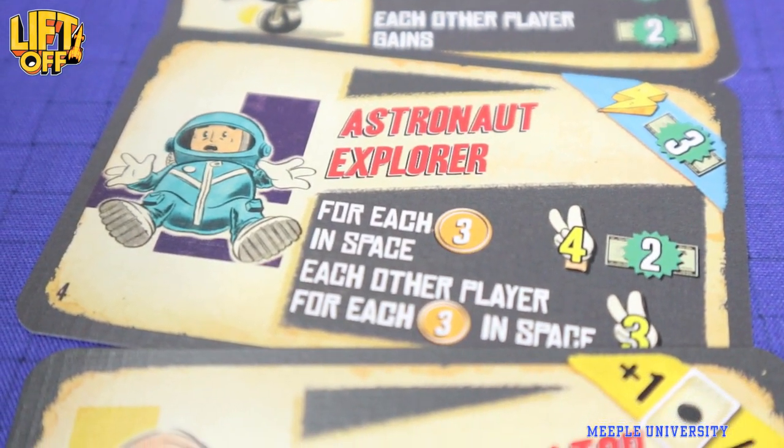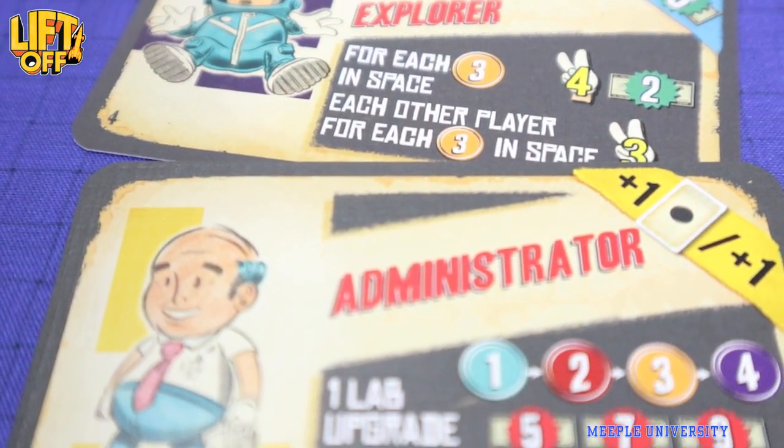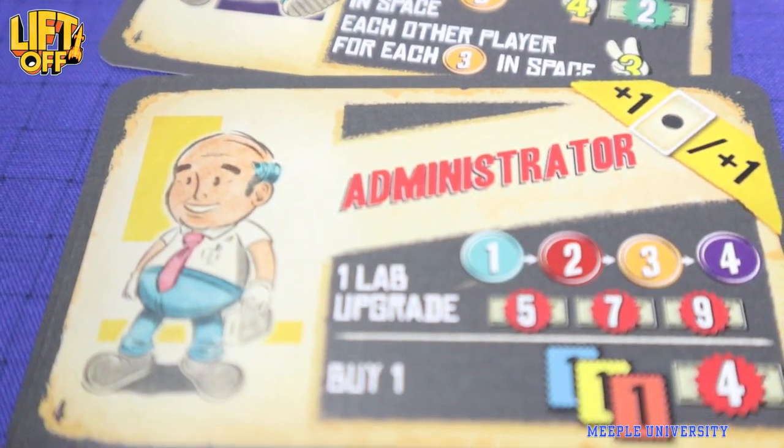The first player that round can choose which direction drafting goes, which allows them to anticipate what cards they may receive by looking at other players' existing upgrades.